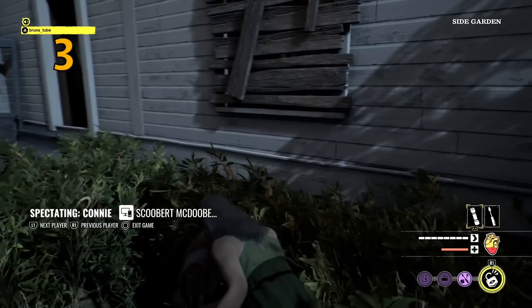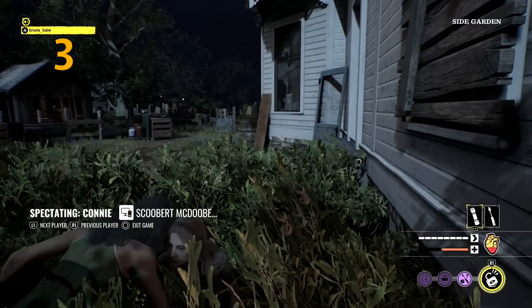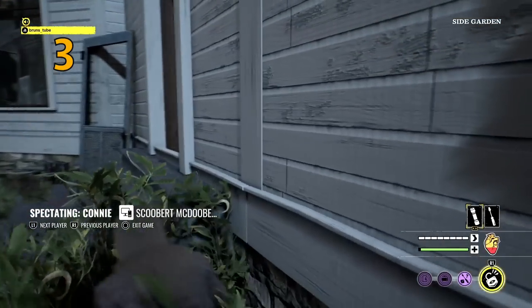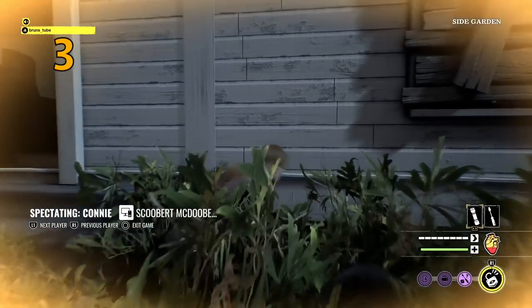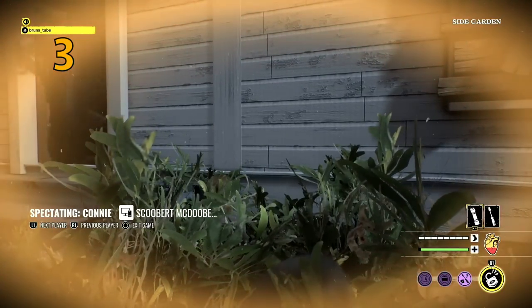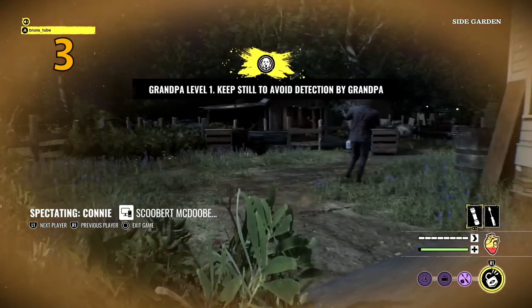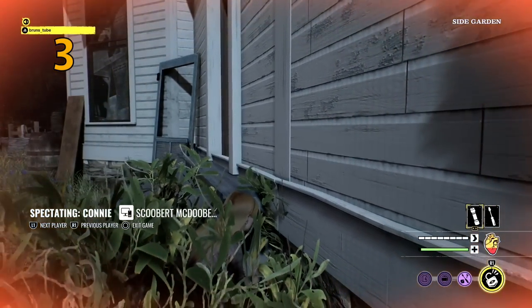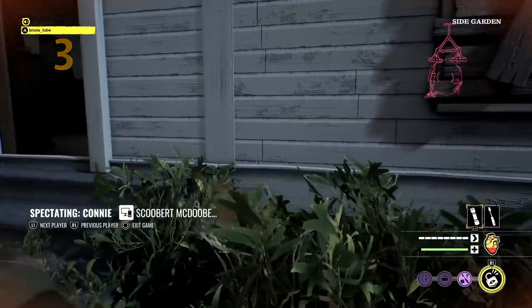Tip number three is hide in plain sight. There have been so many instances when I've been playing and I hide somewhere and I think I'm dead, and they just walk past me. Even though both teams are in third person, you can still do some amazing plays hiding right in front of them and they will never find you. It's crazy really.